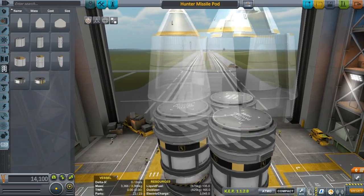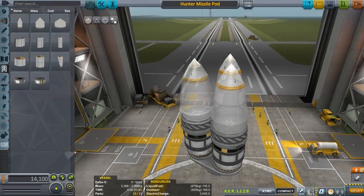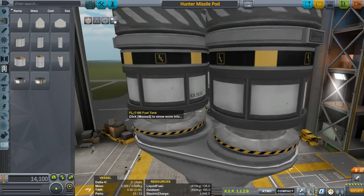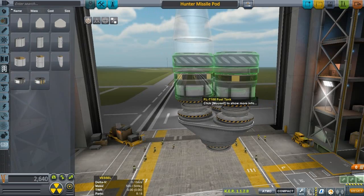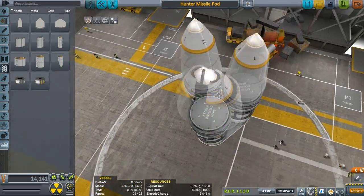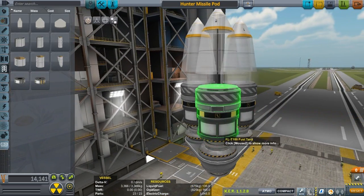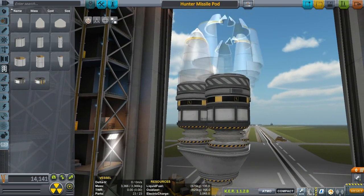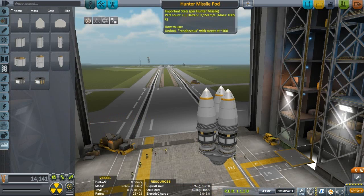A hunter missile. Okay, there's nothing in there — no warheads whatsoever. But I guess if you slam into a structure with these fairings, it might do some damage. It doesn't look like there's any control on them. There's an engine hidden inside there. So this is like a short-range, very, very short-range missile. Normally what you want to do is put RCS around here so you can use the I, J, K, and L keys to keep the warhead on target. Important stats per hunter missile: part count six. Delta-V is pretty good.